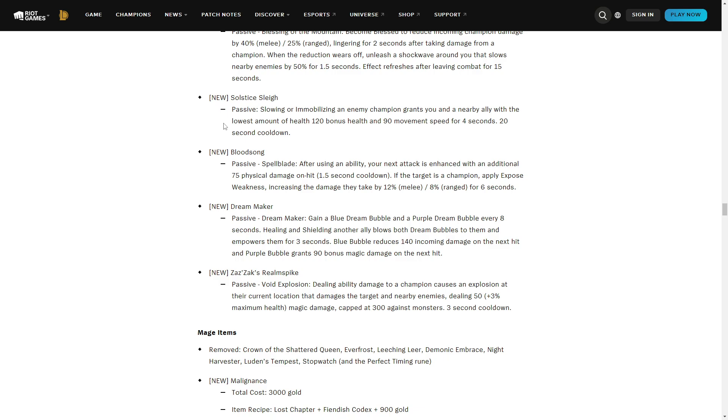Dream Maker: you gain a blue dream bubble and a purple dream bubble every eight seconds. Healing or shielding another ally blows both dream bubbles to them and empowers them for three seconds. The blue bubble reduces 140 incoming damage on the next hit and the purple bubble grants 90 bonus magic damage on the next hit. Overall this is pretty decent for an enchanter — it's simply extra stats, and some champions can make use of it even if they aren't true enchanters since it triggers every eight seconds.